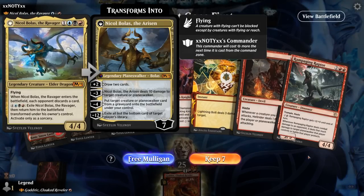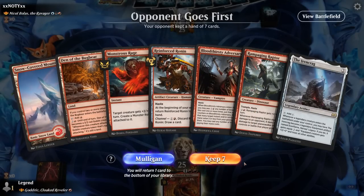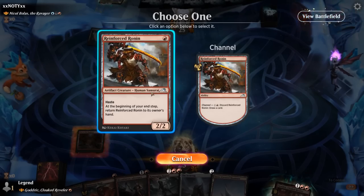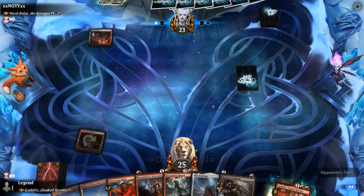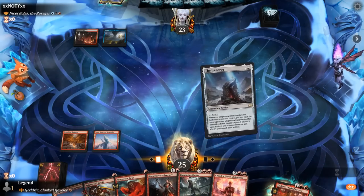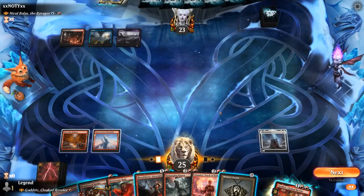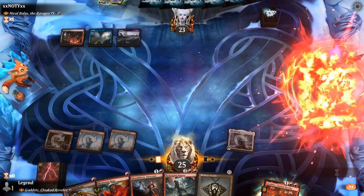We're on the draw facing Nicol Bolas the Ravager — Grixis control. We want to be off to a quick start and punish the greedy mana base with a few taplands. The first hand has a few too many four-drops, which isn't what we want. The new hand is better: turn one Ronin, turn two either Adversary or Ironcrag. Ironcrag could set up a turn-three Raptor, also good at finishing off planeswalkers. We could set up a turn-three Chandra, still adding mana to play Adversary — seems worth it even though it could get countered.